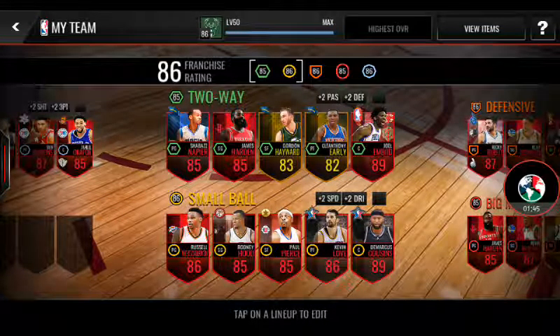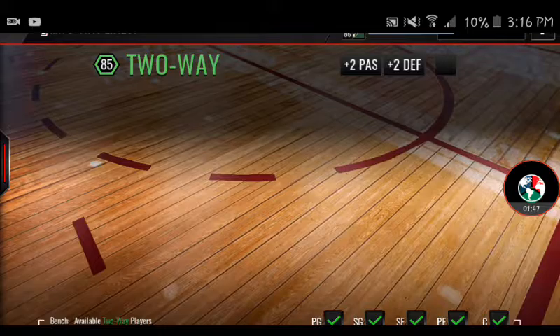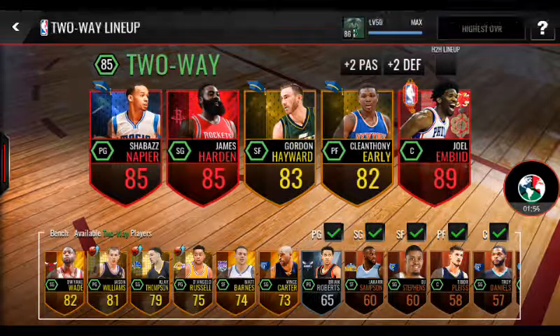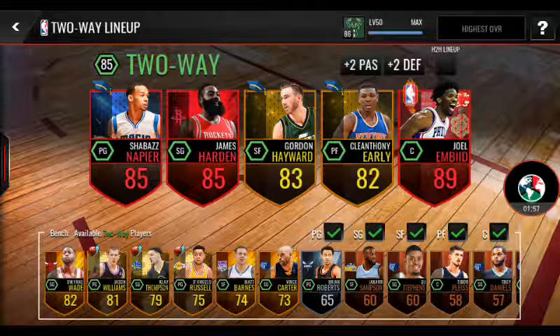The A6 franchise — I meant this is how you get an A6 franchise. The two-way lineups need to be A5, and this is how you get an A5 overall lineup.